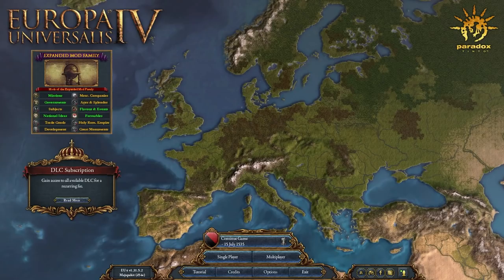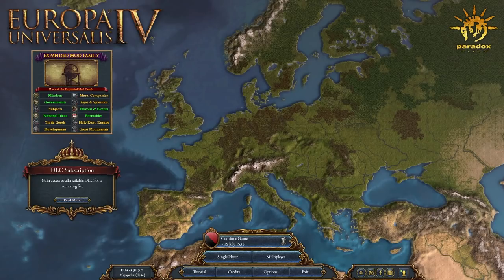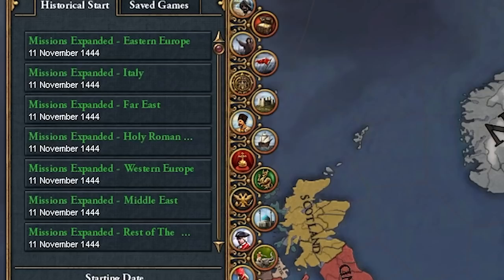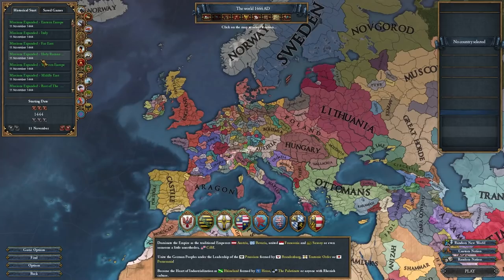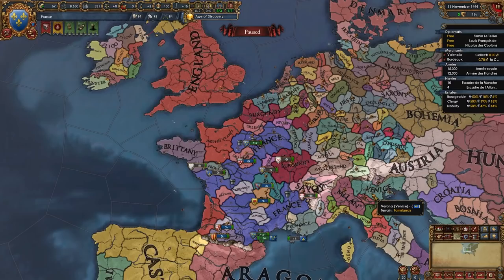You can check that out on Steam by the number of subscribers. Paradox just recently revealed in a dev diary that some of these mods are actually one of the most popular mods from their own sources too. So you probably heard of them; you may even play with them. Today we're going to be checking out just a few of them. As you can see, this is the pop-up you get when you launch the game, and these are the mods featured in the expanded mod family. The green ones I'm covering today: Missions Expanded, Governments Expanded, National Ideas Expanded, Flavor and Events Expanded, and Formables Expanded. So let's jump into the game.